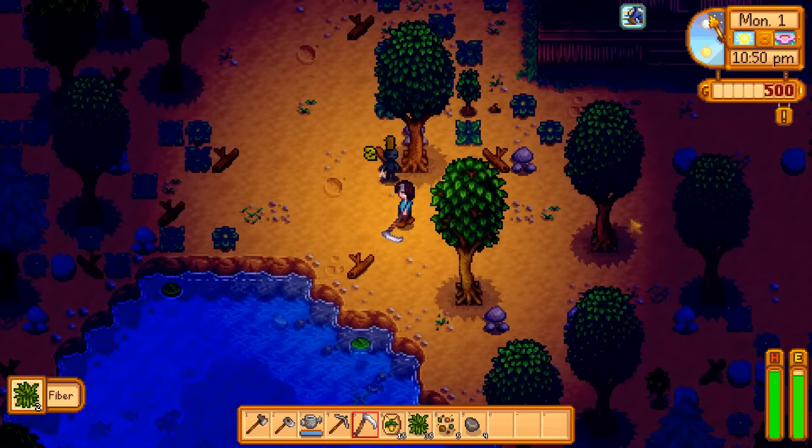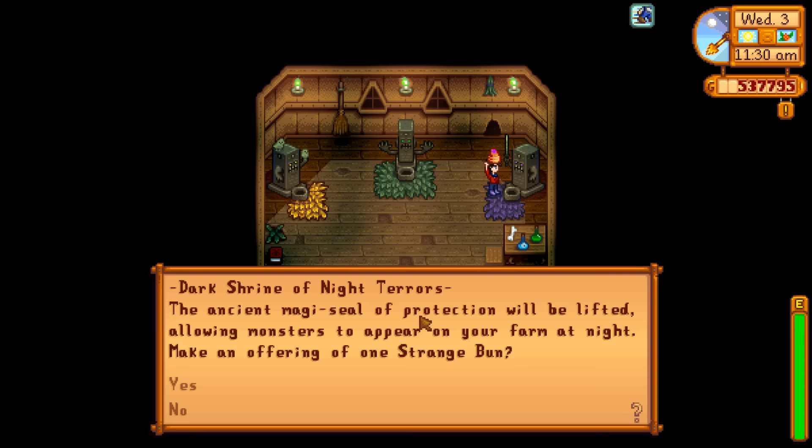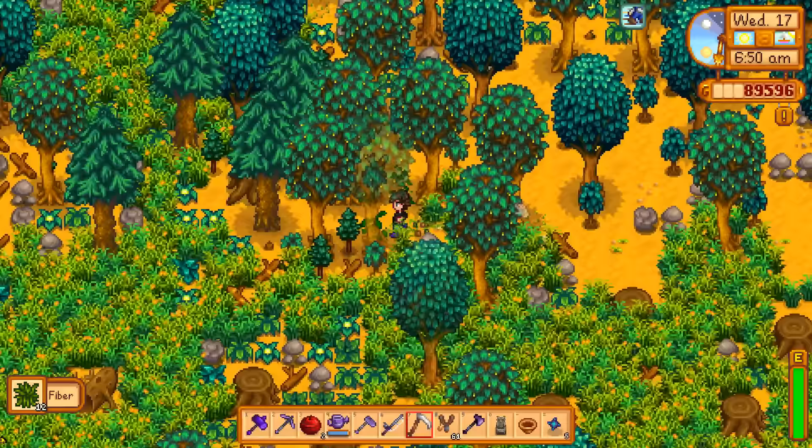The other way to get the item is as a drop from the Wilderness Golem. If you've never heard of that enemy, well, I don't blame you. The Wilderness Golem is only encountered if you choose the Wilderness map as your farm layout, or if you activate the Dark Shrine of Night Terrors in the Witch's Hut. At that point they'll start spawning on your farm at night, with a surprisingly good drop table including Iridium Ore, Diamonds, and of course the Living Hat.